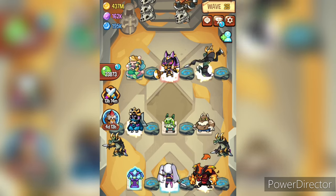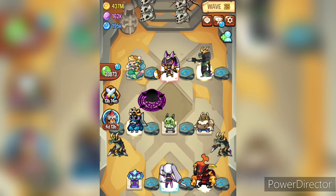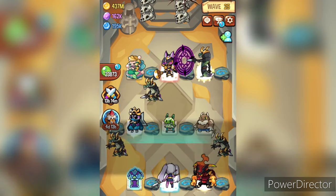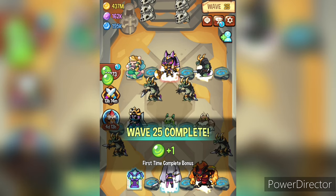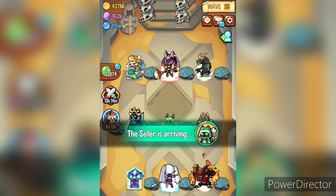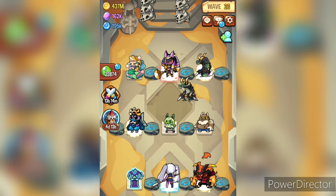Just like other classic maps it has three difficulties: normal, hard, and nightmare. Normal is easily doable with some decent mythicals or other strong monsters. Hard mode is really difficult — more than the elemental maps actually — and I couldn't clear this map during the making of this video. I got to wave 60 but lost.